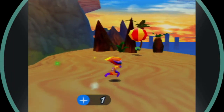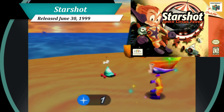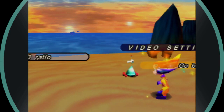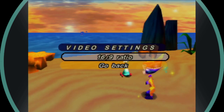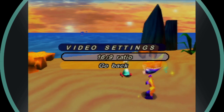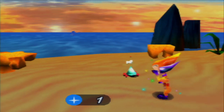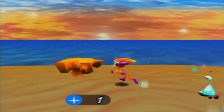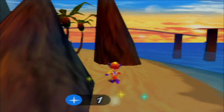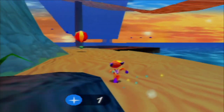Of all the games on today's list, this is the one I have spent the least amount of time with. Starshot Space Circus Fever is an odd platformer by Infogrames released in 1999 that tasks players with various goals across different planets to help their space circus. The game is pretty forgettable, but it does offer a 16x9 aspect ratio. To access it, pause the game at any point, click on options, select video settings, and change the 4x3 ratio to 16x9. All HUD elements do get stretched out, so keep that in mind.